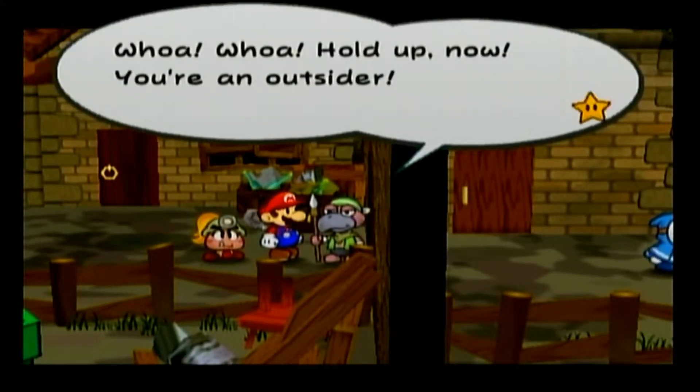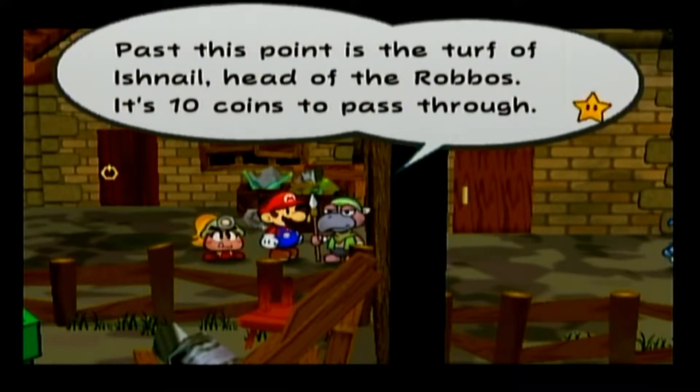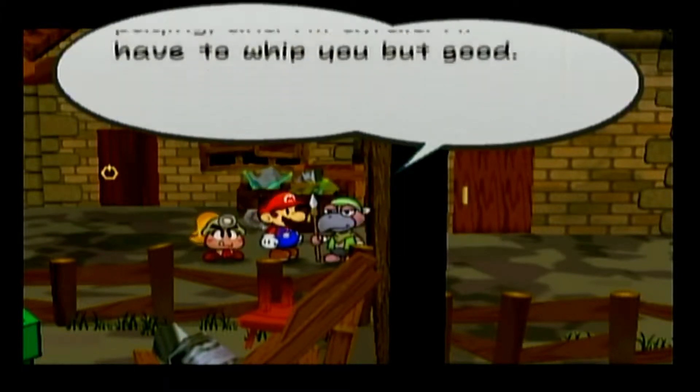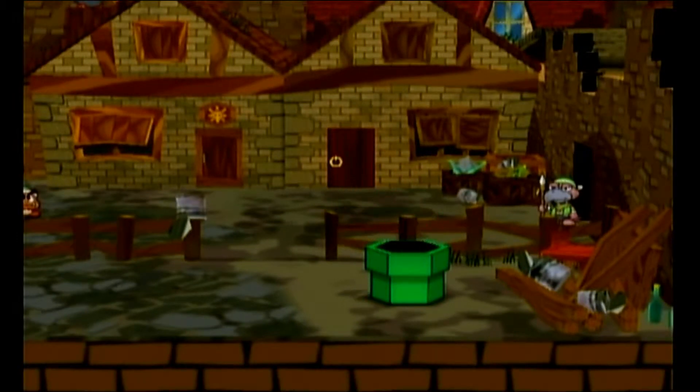Whoa, hold up there — you're an outsider. Past this point is the turf of Ishmael, head of the Rabob. It's 10 coins to pass through. I'm not paying. Alright, don't pay, you don't pass. I actually need to save first because I might die.